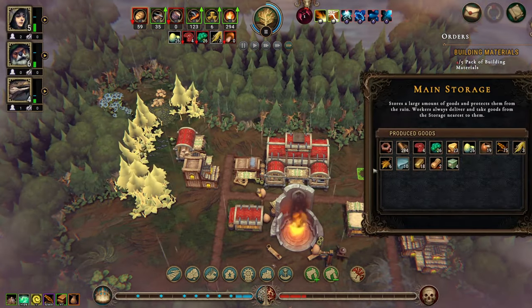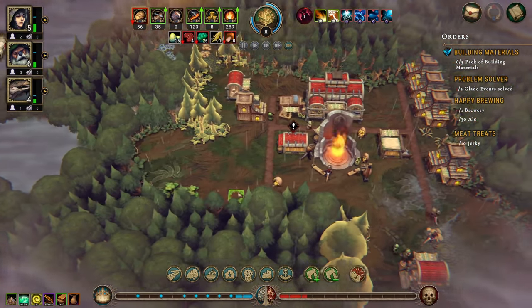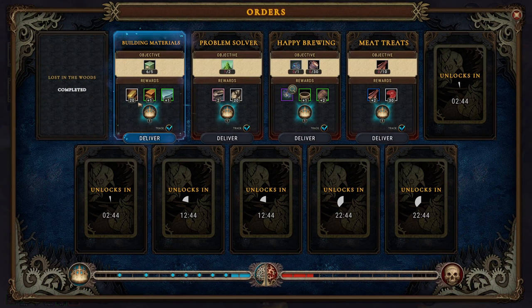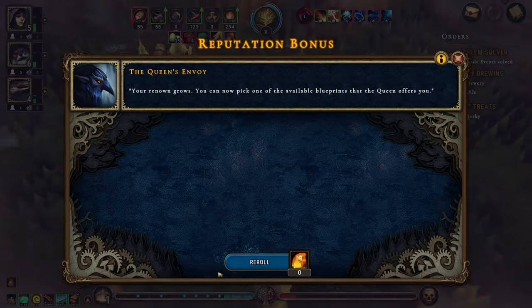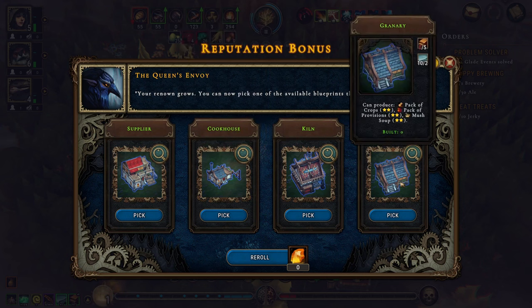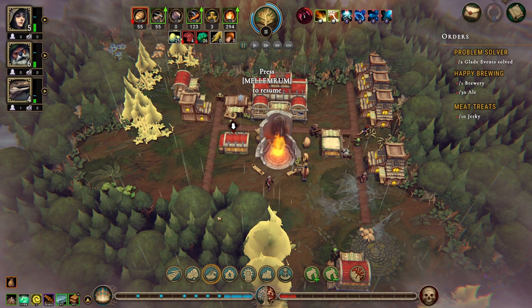We have a lot of wood — let's not use that right now. We have our building materials, which means we get more planks, more cloth, and 20 bricks — that's kind of nice. We can unlock something: the cookhouse! Let's pick the cookhouse.